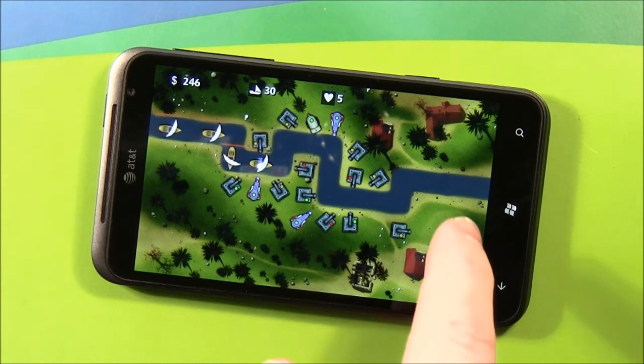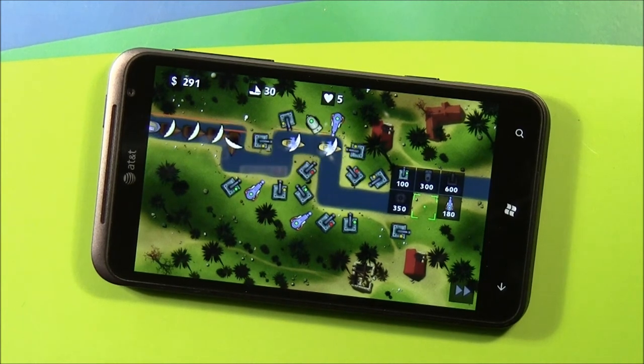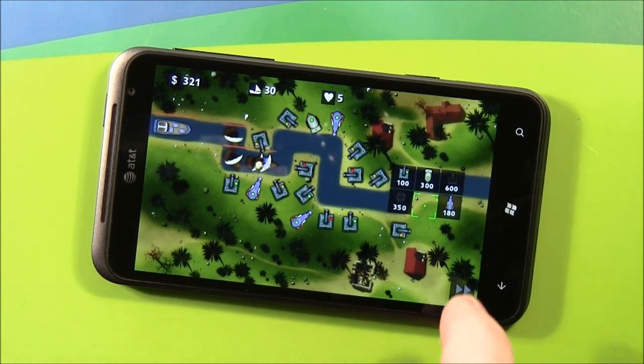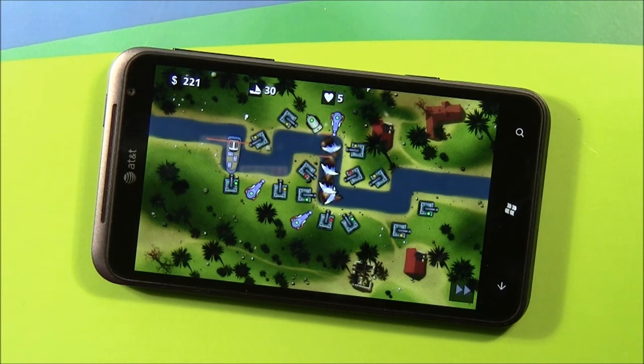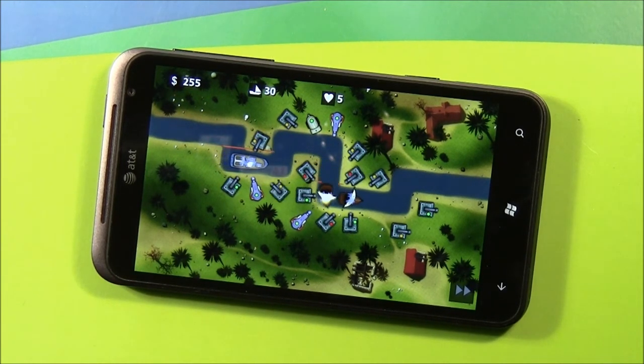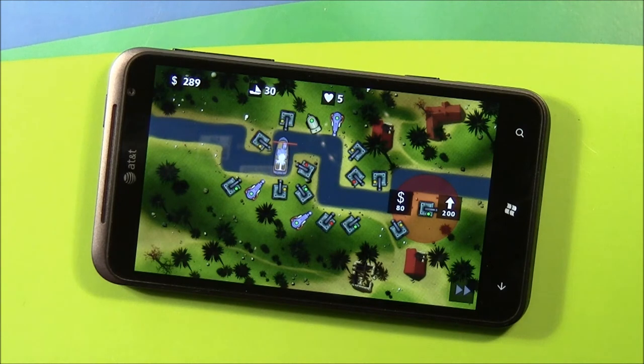To place a unit, all you need to do is tap on the screen where you'd like to place it. A pop-up menu shows up with the options on which unit you'd like to buy. Just tap the unit that you'd like, and there you go. Units automatically fire as the enemy gets within range, and each unit can be upgraded three times. To upgrade a unit, all you've got to do is tap on it, and you'll see two choices: one to sell the unit, the other to upgrade. As you sink more ships, you'll earn money so you can buy more units. And as always with any tower defense game, defensive unit placement is key.